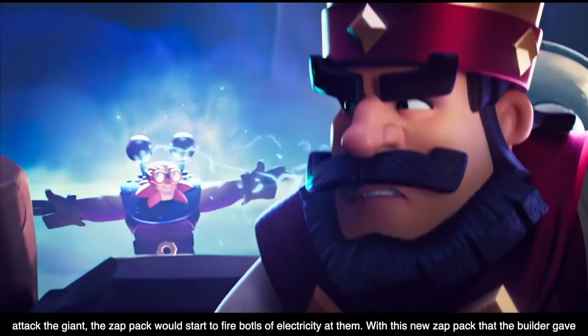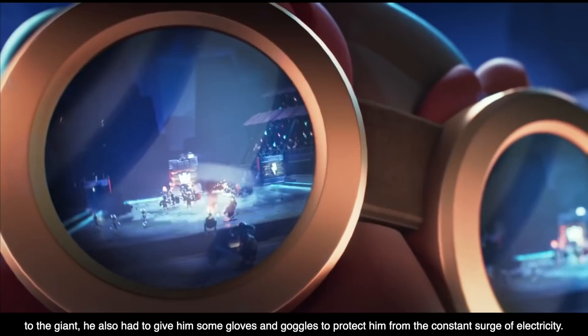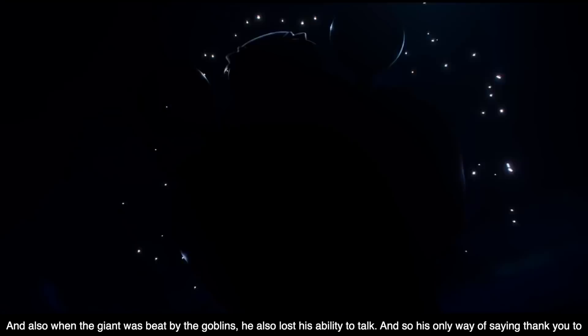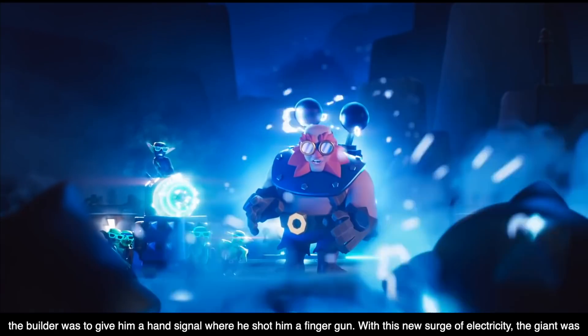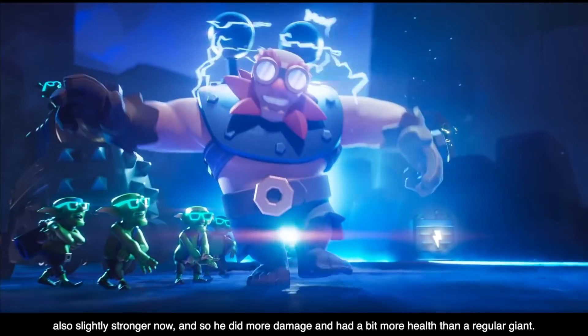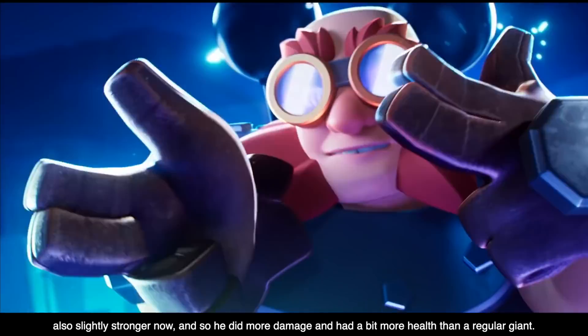With this new Zap Pack, the Builder also had to give the Giant some new gloves and goggles to protect him from the constant surge of electricity. Also, when the Giant was beaten by the Goblins, he had lost his ability to speak. So the only way he was able to say thank you to the Builder was to give him a hand signal where he shot some finger guns at him. With this new surge of electricity, the Giant was now also slightly stronger, doing more damage and having a bit more health than a regular Giant.